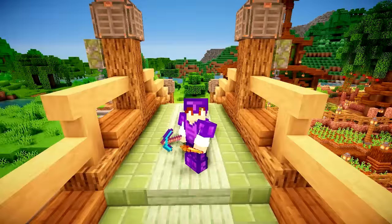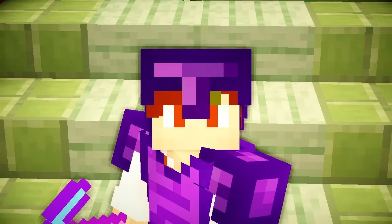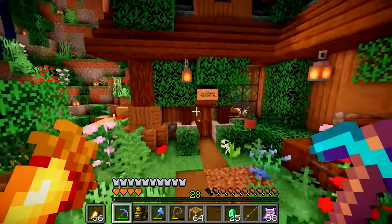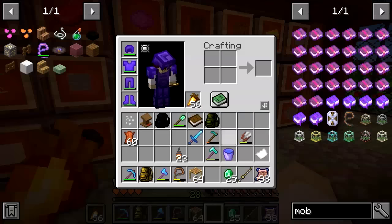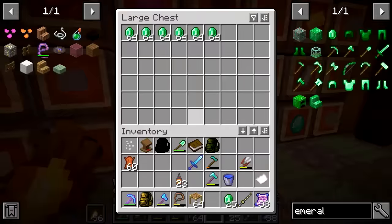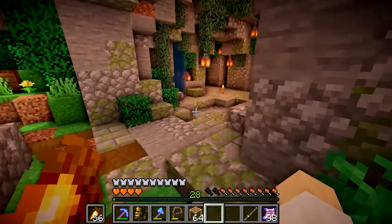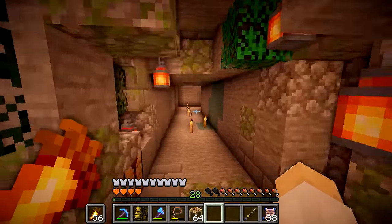I've had an idea and this idea involves me getting a lot of diamonds. And to get a lot of diamonds, I need to do a lot of mining. What I realized the other day is emerald tools are actually better than diamond tools. And we have a lot of emeralds as you can see here, so I'm going to make a couple of enchanted emerald hammers.